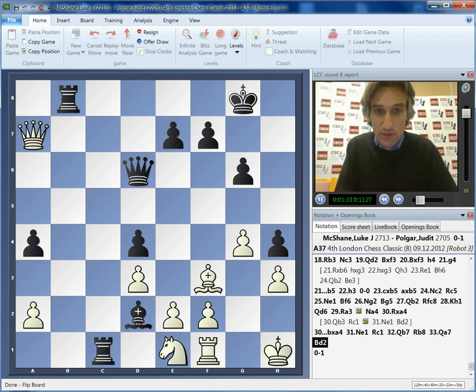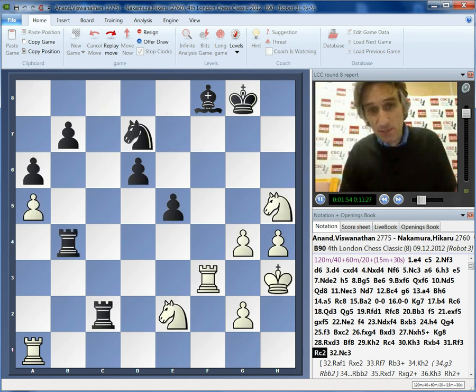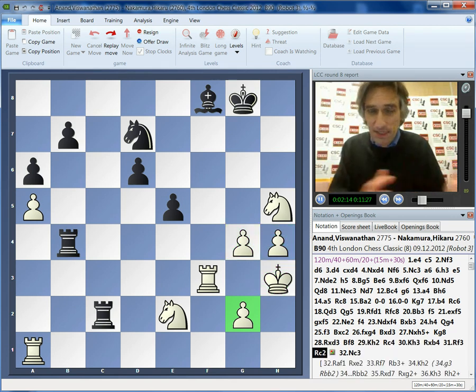Now the game I'd like to move on to is Anand against Nakamura. This game was really long — there were so many ups and downs, it was a fantastic, entertaining game. I can't go through the whole thing; it was too long and too complicated. I'm going to take you through a couple of moments where maybe there was an improvement for one of the players. We join the game in a really unclear situation where Anand has taken lots of kingside pawns and is very compact here, and that means his king is actually much safer than Black's. But it's incredibly complex — Nakamura has these two central pawns, and if they can fly down the board, Black is doing well.